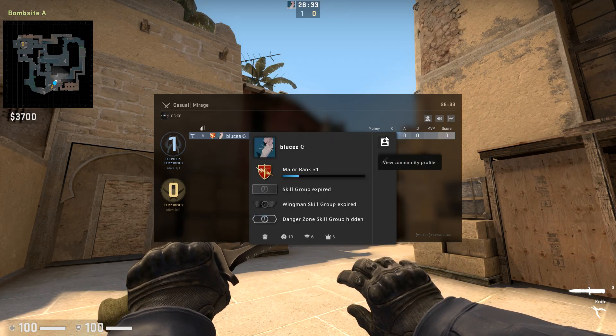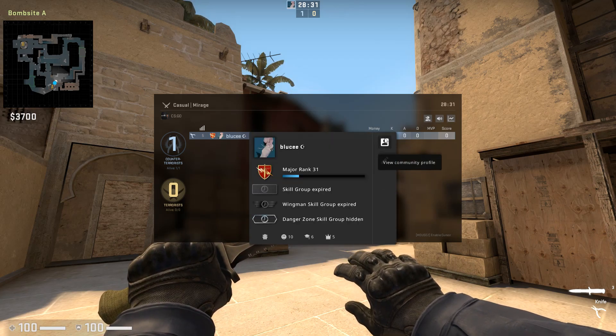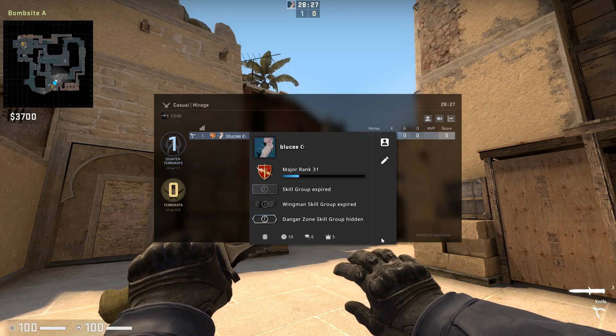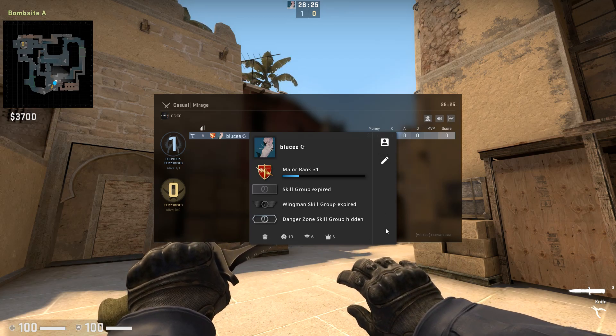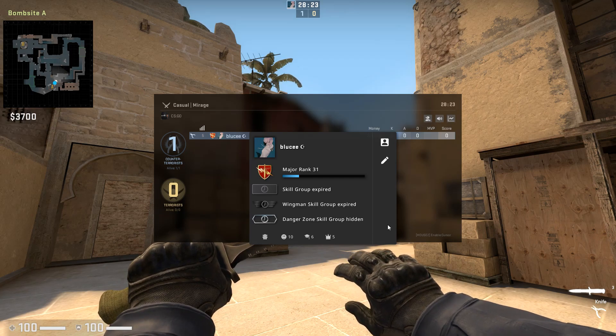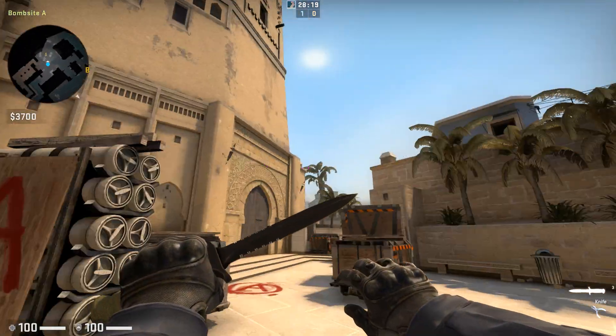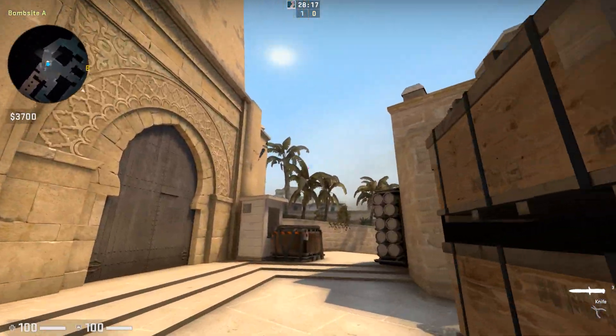For me you're just going to see 'view community profile' and 'edit community profile', but what you're going to want to do is look around down here — it's going to show like a default crosshair. So you're going to click that, it's going to say 'copy crosshair', then you're going to have the crosshair. So now let's get into how to make your crosshair a dot.